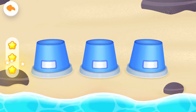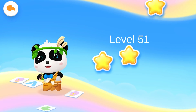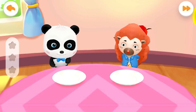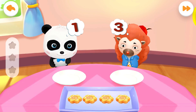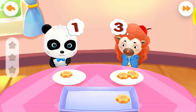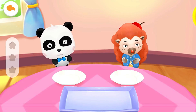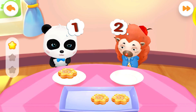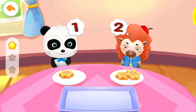Get the scores! Level 52: Division of Numbers 2 to 4. Let's check out how many cookies Kiki and Hedgehog want. Please share the cookies with them. Four can be divided into one and three. You are awesome!